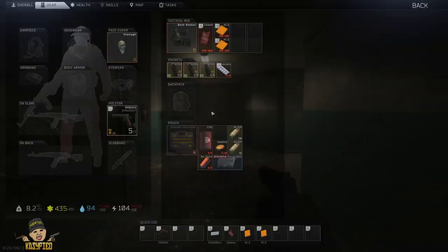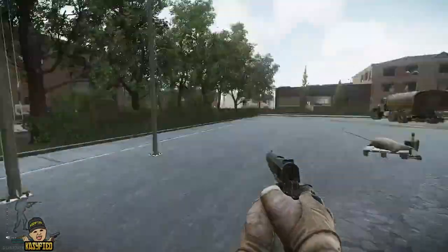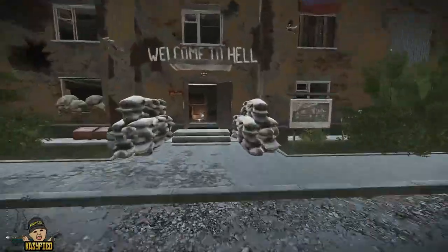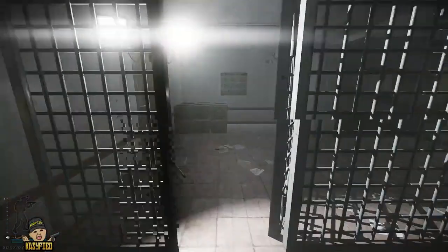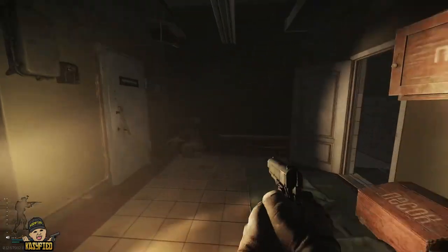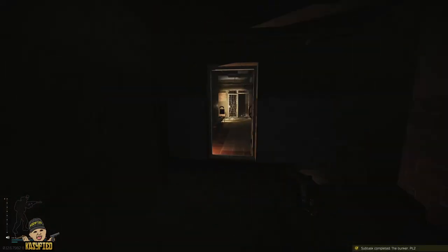I believe we have one more part to this quest. Coming from the White Pawn building, you want to come straight out to the left of the helicopter into the White King building. This is the next part of the quest right here. You want to go straight in and then make an immediate left and an immediate right. Go down underground right here. And the next part of the quest is done right there.